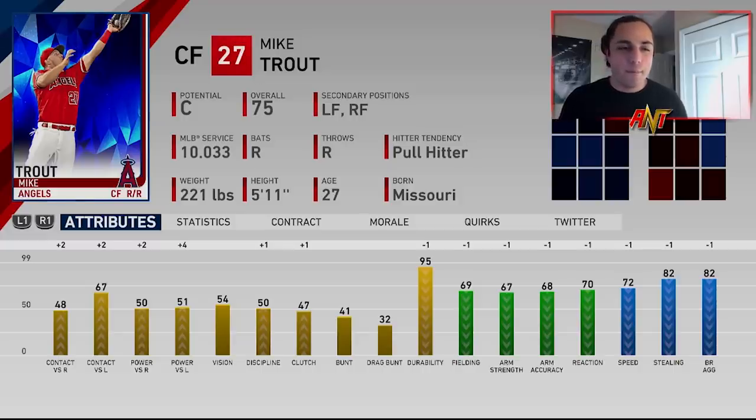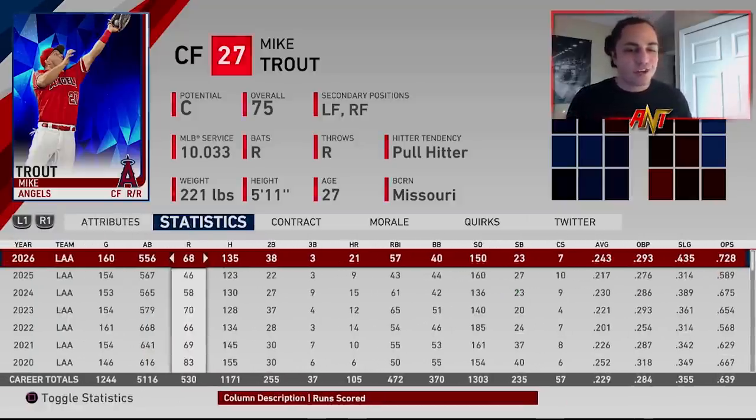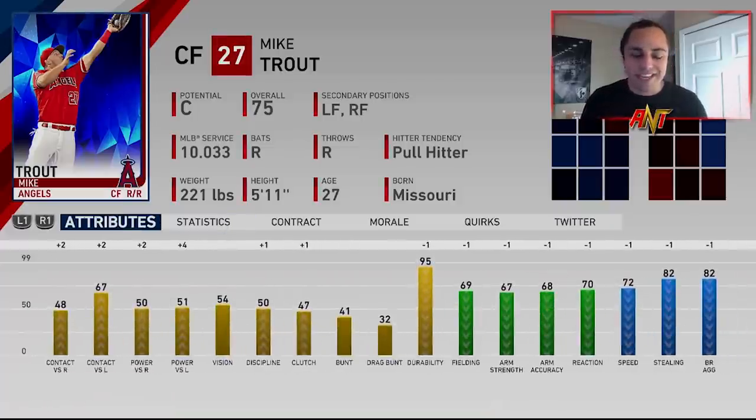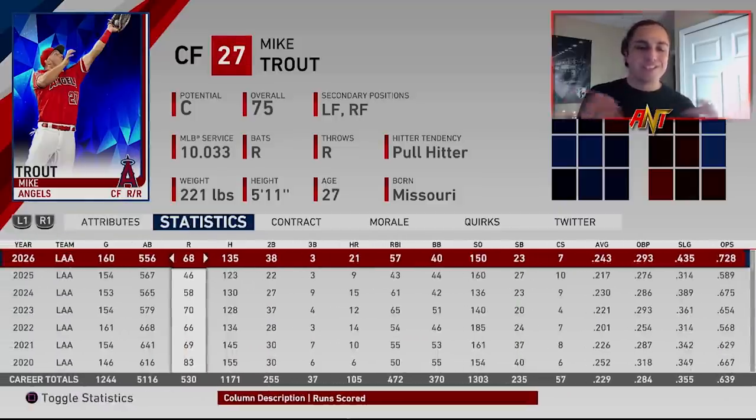I think the potential grading system kind of limits what you can do in franchise mode. Some seasons weren't terrible — you'd think he'd still be able to get a little more potential than 75 given his extra base hits and home runs. But he was limited from the start. This was just a sim to see what Mike Trout would be like if he followed that MLB The Show 11 scouting report.